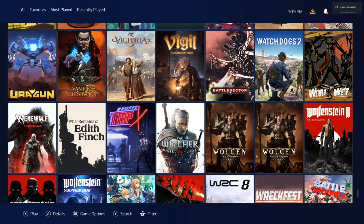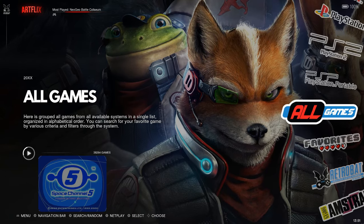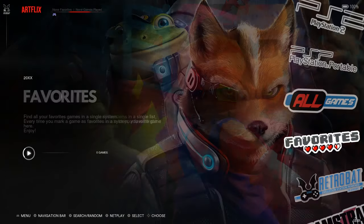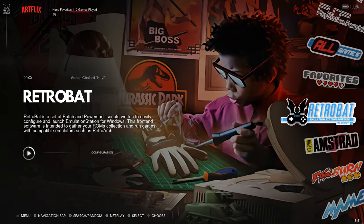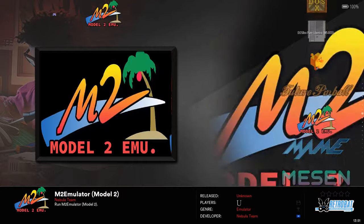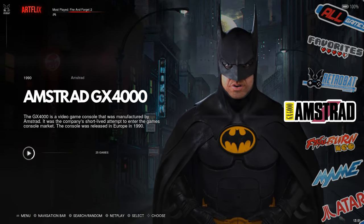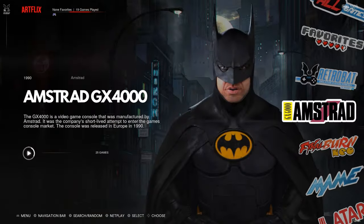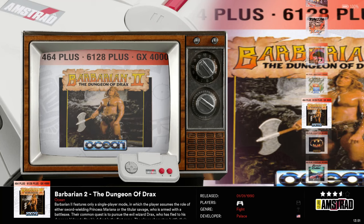Up next we're going to get into the consoles - everything from Atari to Nintendo Switch. You've got 38,264 games here. You have your favorites section, so that's a lot of games. Here are all your different emulators and settings if you want to change controls. It's right there for you in the Emulation Station powered front end. Let's go ahead and start this off alphabetically. First you have GX4000 Amstrad with 25 games.